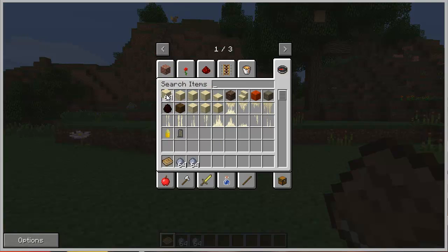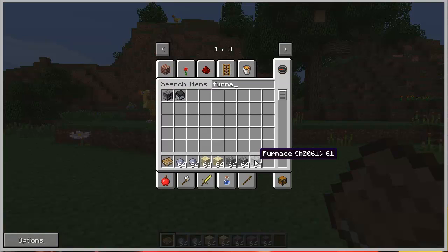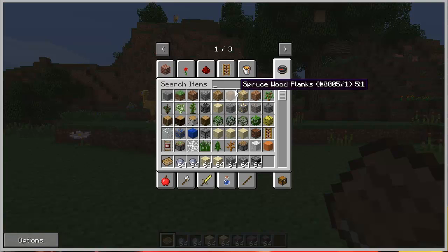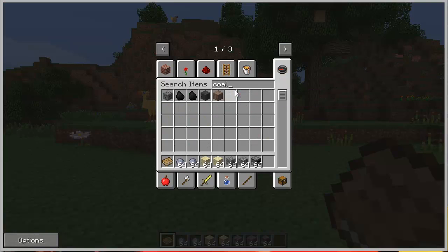I'm not really used to creative mode — I use it sometimes, but not so much, so I have no idea how it works properly. I got everything I need here. Well, not really — I'm going to need a furnace. And what else you're going to need is coal or something. I'm trying to use all the materials you're going to have when you start the game. So that's the idea itself.